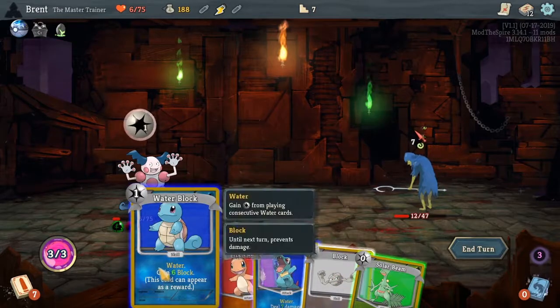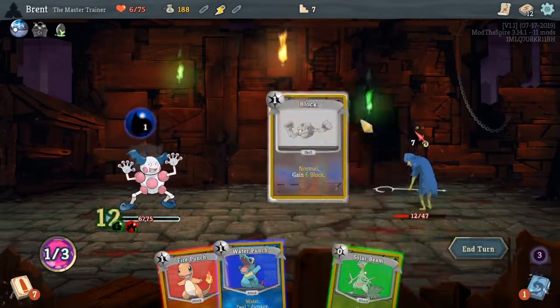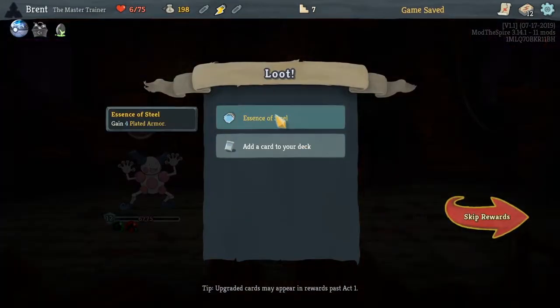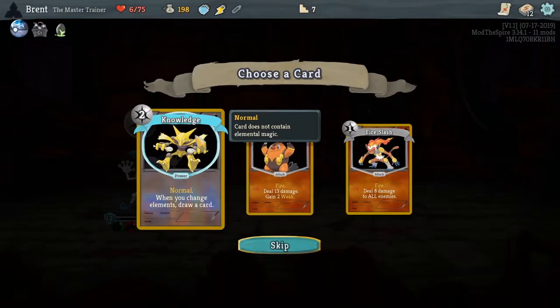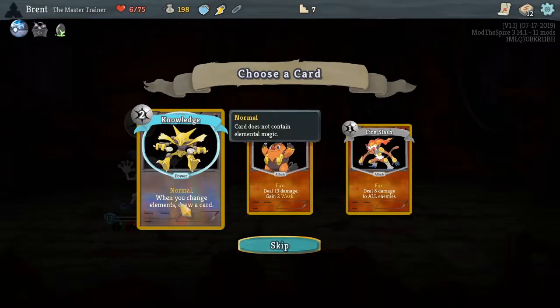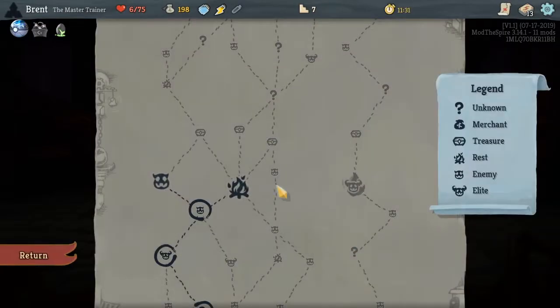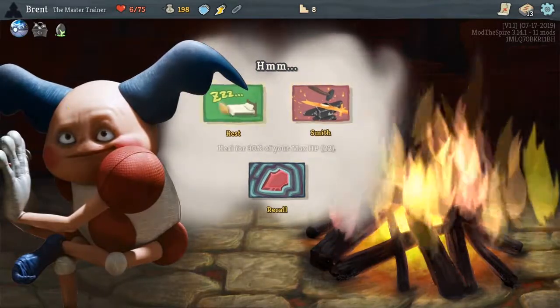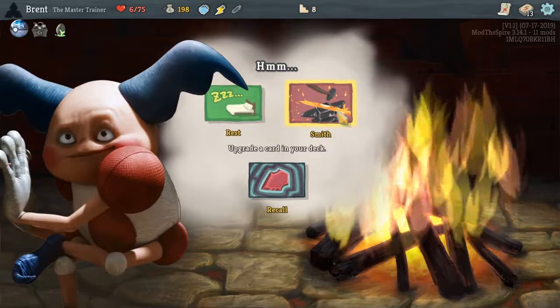We are hurting a lot, so we want to block mostly and solar beam. Some steel knowledge — whenever you change elements draw a card, but the goal is going to be to get down to mostly grass. What's its upgrade — is it one cost though? I was trying to talk myself out of it but I love the Mr. Mime — they chose the realistic one, I love that.